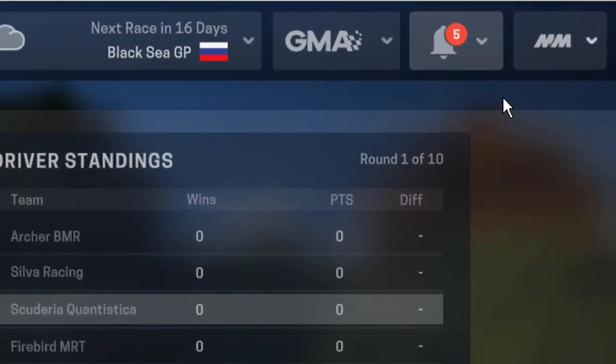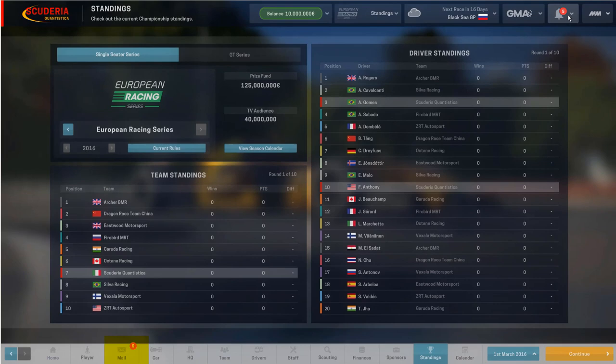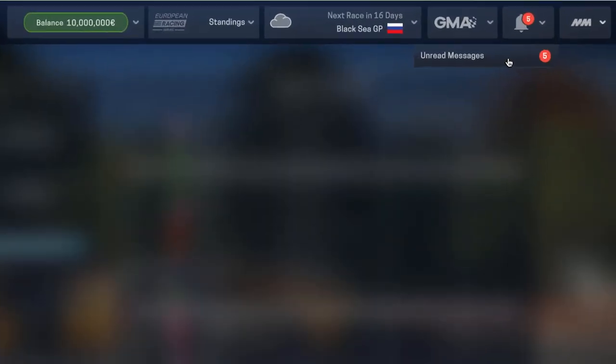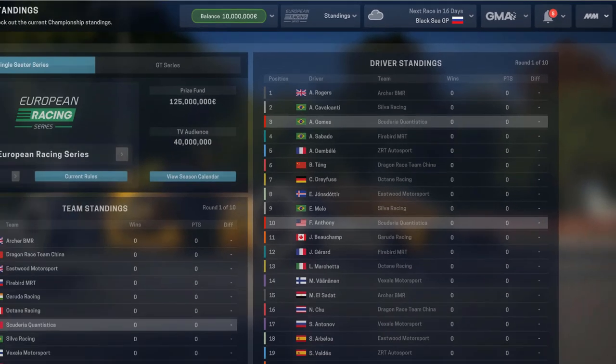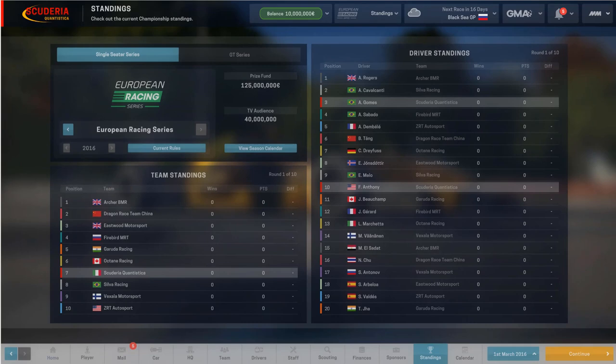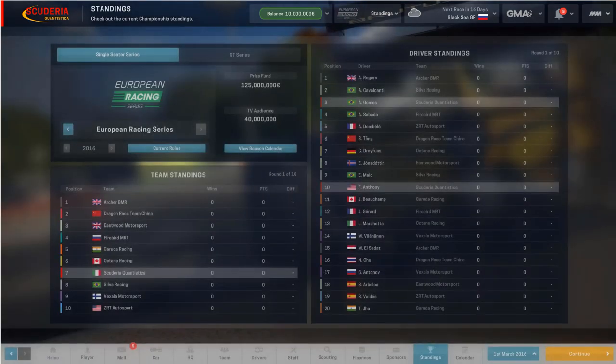One thing you should really keep an eye on is this bell icon up here — it is currently showing five alerts. This will come up if there are new sponsor offers or if there is new mail. When we click on the drop-down, we'll see that there are five unread messages in my inbox. If we had sponsorship offers, that would come up as however many unread emails plus a number for sponsorship offers, plus whatever other information. It's generally going to be email or a sponsorship offer, and you can click on that to go straight to the email.